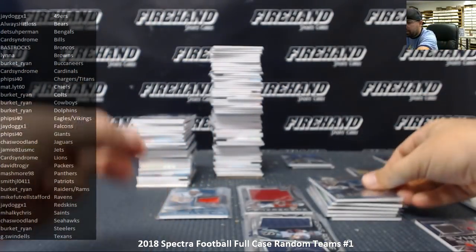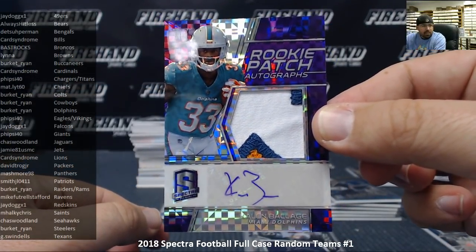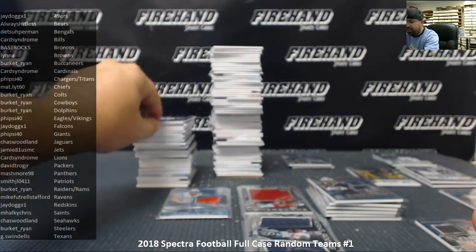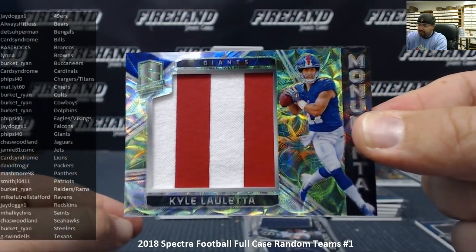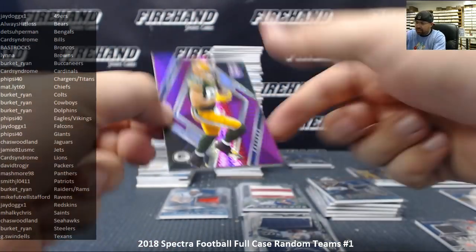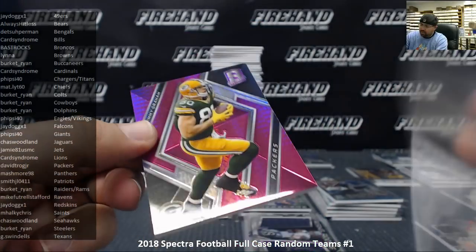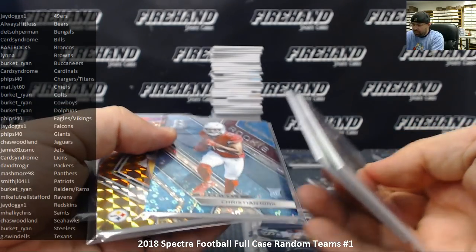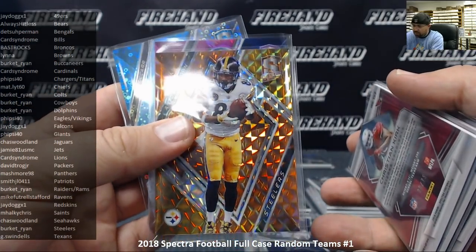Callan Balish purple rookie patch autograph numbered to 50 for the Miami Dolphins — Dolphins going to Ryan Burkett. Kyle Atleta numbered to 50 for New York Giants — monumental neon green jersey patch — Giants going to Fisi 40. Neon pink of Jimmy Graham for the Green Bay Packers, numbered to 20 — Packers going to David Trogg Jr. Quick color hierarchy recap: neon greens are to 30, pinks are to 20, blues are to 75, bases to 99, and that orange one is numbered to 10.